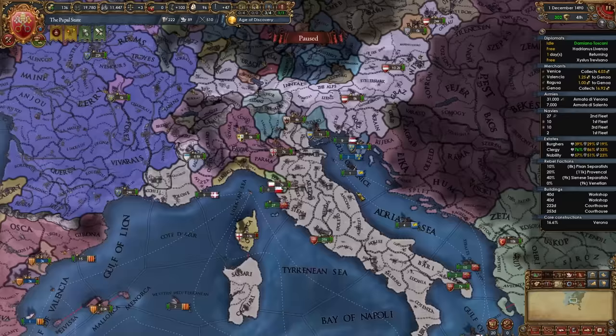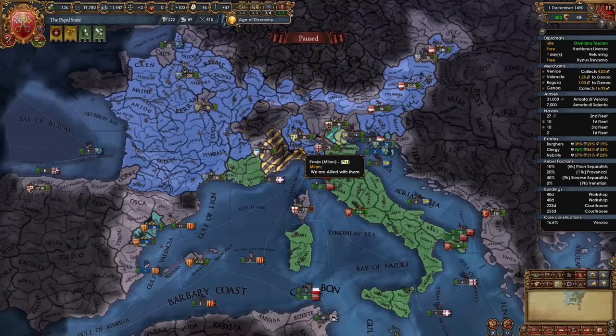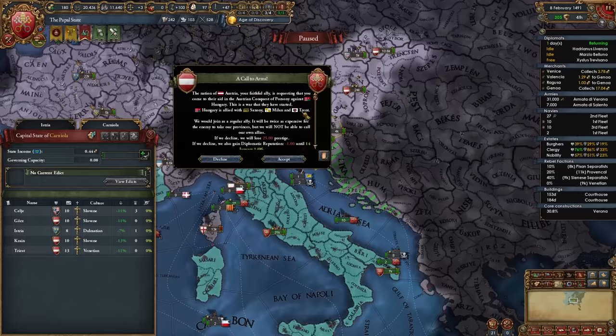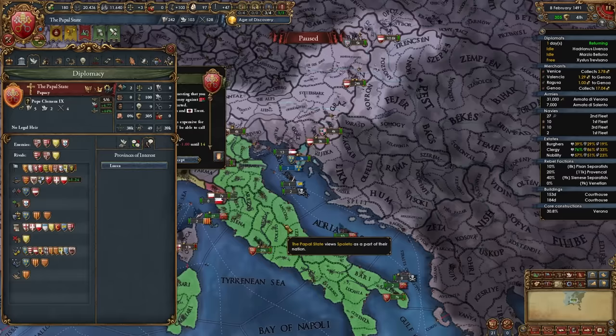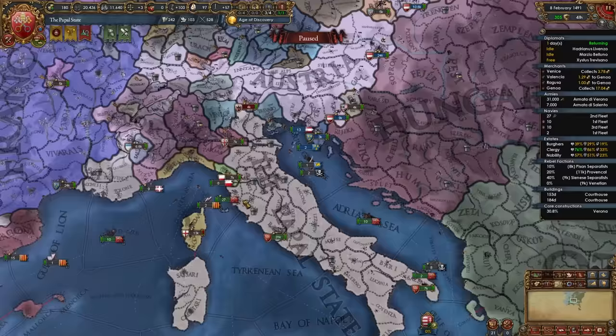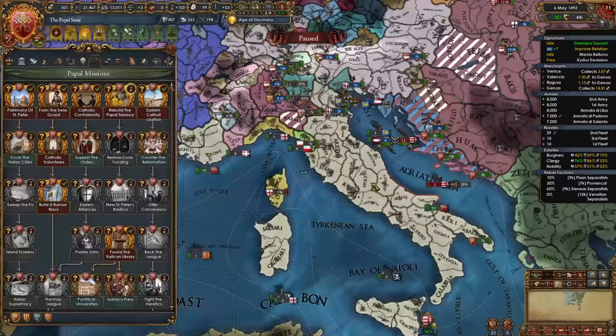Once you border your northern Italian ally — in my case Milan, possibly Savoy in yours — you can dissolve that alliance. Austria is calling me into a war versus Hungary, and since Dalmatia has cores on Hungary, I'll set the relevant Hungarian provinces as provinces of interest to have Dalmatia reconquer them. We're fighting Hungary anyway, not on our own terms, so let's get something out of it. I transfer occupation to Dalmatia once I occupy those provinces.